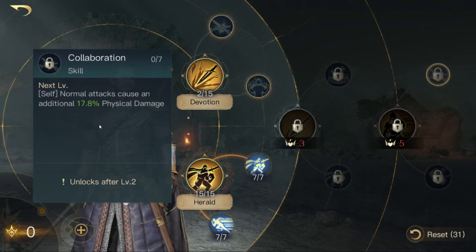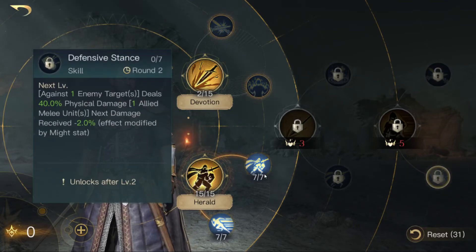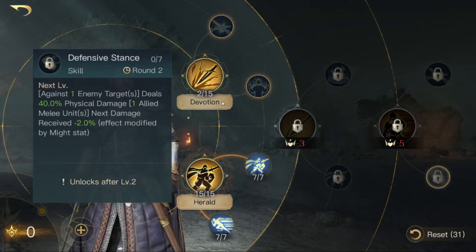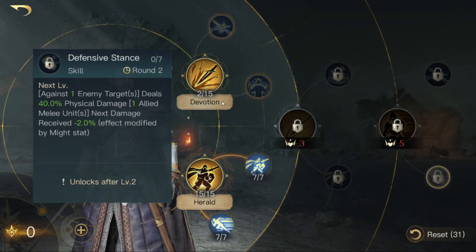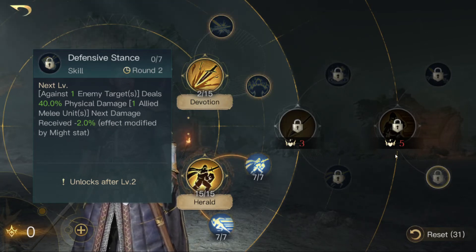He also has collaboration, which is nice because he deals more physical damage. And defense stance, which means he deals damage and the next damage one of your allied melee units receives is reduced. This is modified by the Might stat.